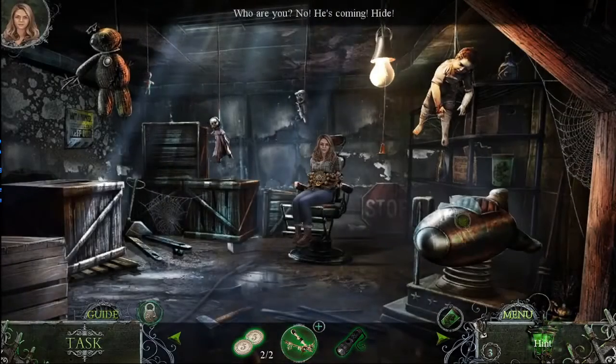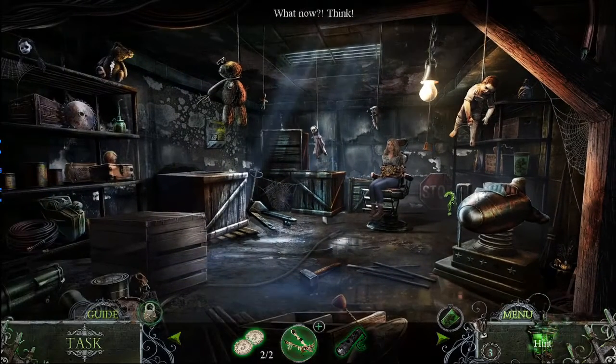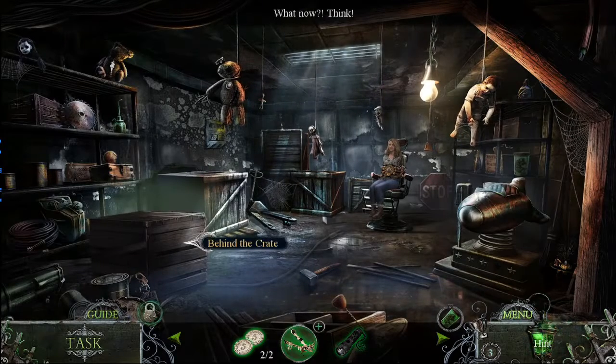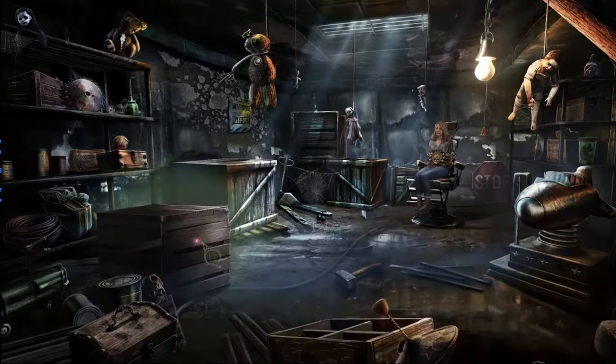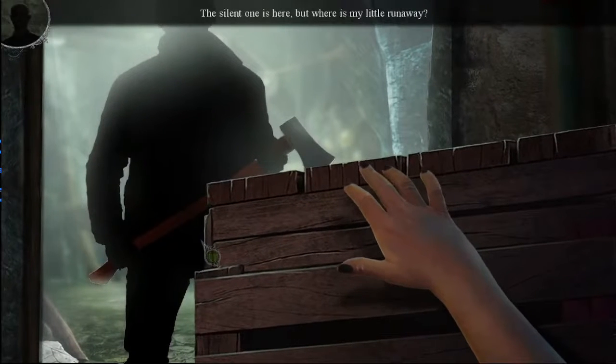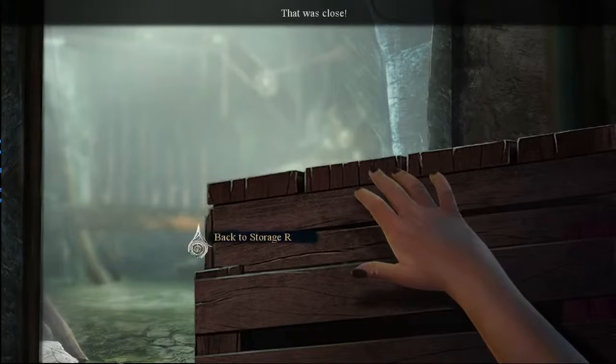Who are you? No! He's coming! Hide! Where can I hide? Behind the crate! The Silent One is here — but where is my little runaway? That was close. I wonder if that man was the one who knocked me out unconscious outside.